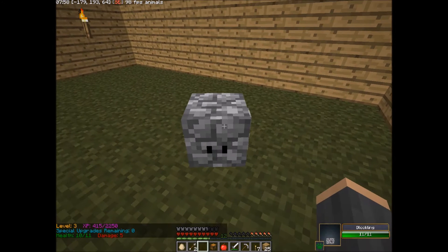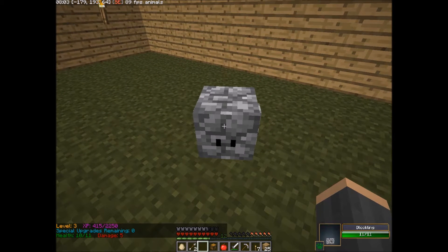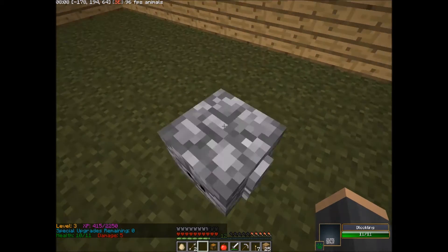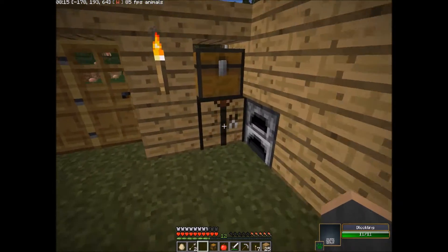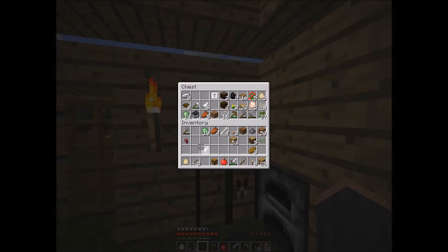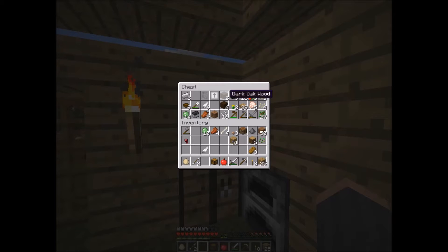I can right-click them with the chest in my hand now. And, ooh, that's new — special upgrades for Maiden Zero. You're full health. That was wrong. You're level 3. Okay, I had forgotten.